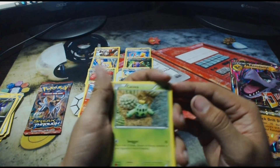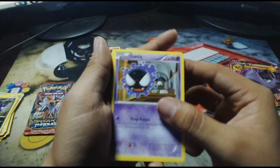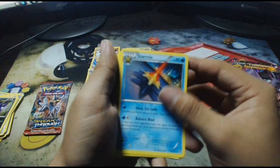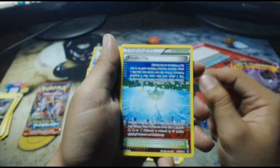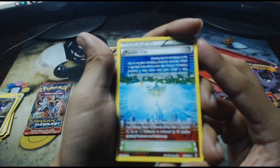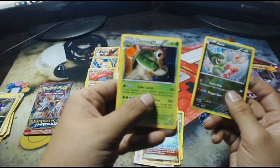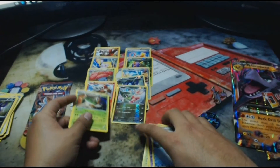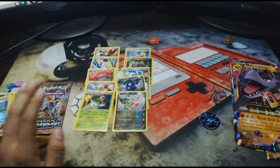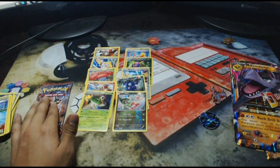But we have a Cacnea, a Spritzee, a Gastly, a Doduo, a Paras, a Starmie, a Curilia, and a Parallel City — one of the craziest artwork cards I've seen from the X and Y sets, really really nice. The reverse holo is an Azumarill, and the rare in the pack is a Chesnaught holo rare. So that is our second holo!